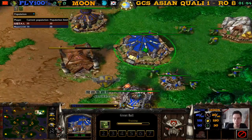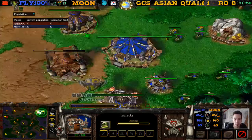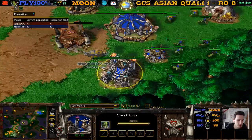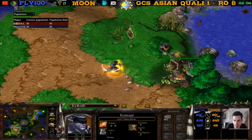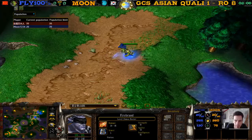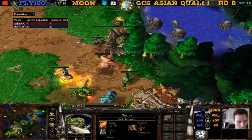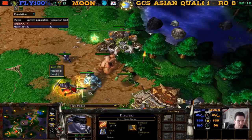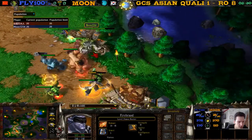So we have Fly in the top right — orc from China with a blademaster. In the bottom left we have Moon in the orange with firebrand, the demon hunter. This is interesting — a very interesting start. Moon starts creeping this creep camp — I've never seen this before.